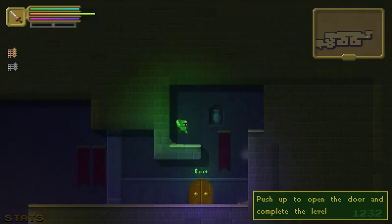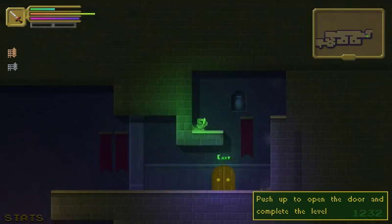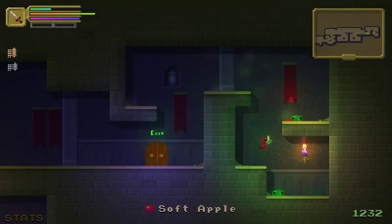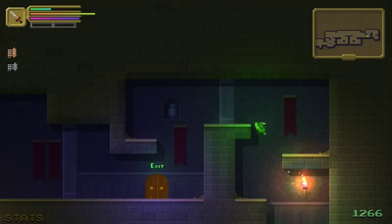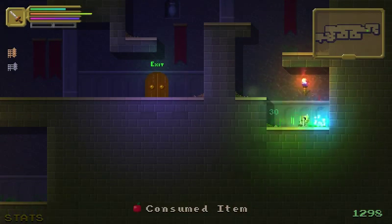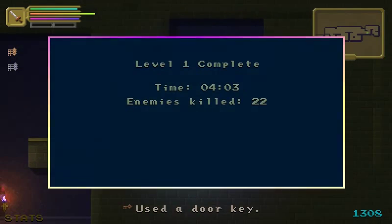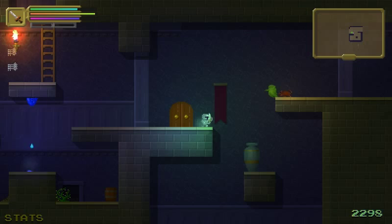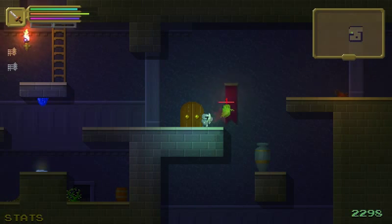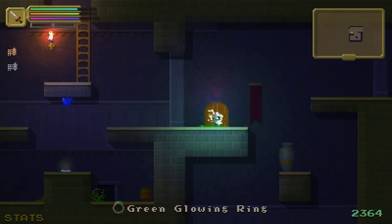Any secrets? I have no idea — what the— How dare you have a secret and put a frickin' barrel there? How did I know there was a secret there, and how did there just happen to be a stupid barrel? Whatever — I don't even know what I got. We proceeded to the second level, for the first time, actually.